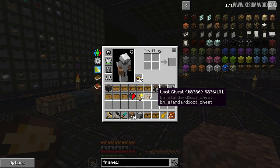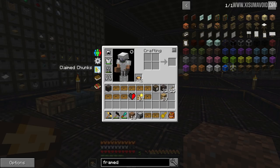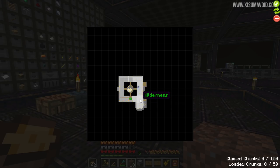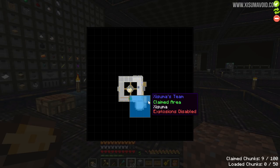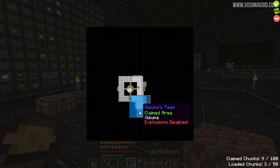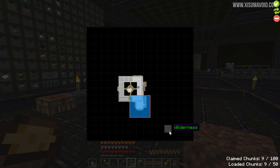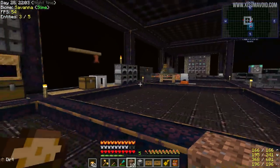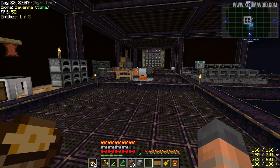Before we open loot chests I want to pop into the claimed chunks. When I log off the server, in order for that farm to keep running we need to chunk load it. I'll double check later but I think some of this is going to slightly overlap outside of the chunks. We need at least that area loaded. We can load 50 chunks in total — I want to load as little as possible. It kind of looks like we'll be able to load our entire base over time, which is really cool.